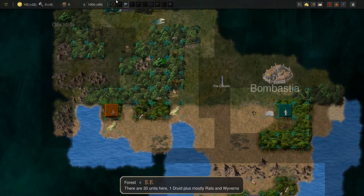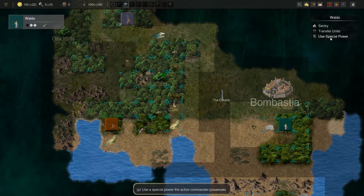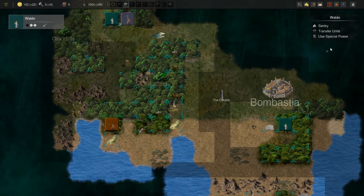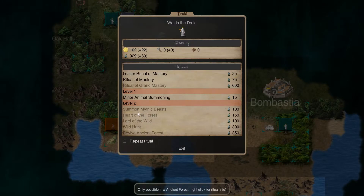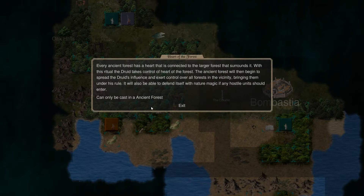Yeah, just taking my forest now, this annoying little piece of crap. Spring is there — good, we can get down there a little bit faster. I don't have major animal summoning on this guy still. What do I get now? Heart of the Forest. Every ancient forest has a heart that is connected to the larger forest that surrounds it. With this ritual, the druid takes control of the heart of the forest. The ancient forest will then begin to spread the druid's influence and exert control over all forests in the vicinity, bringing them under his rule. It will also be able to defend itself with nature magic if any hostile unit should enter.